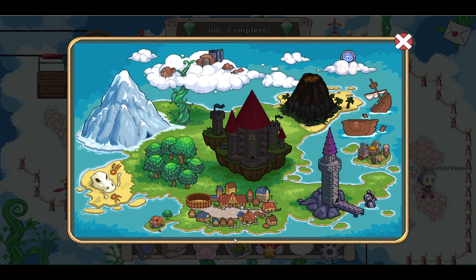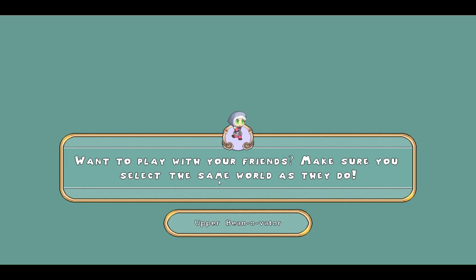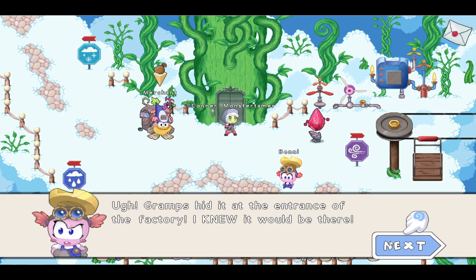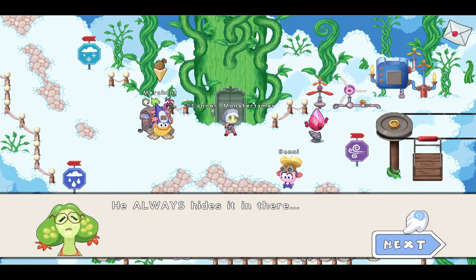Let's head back — I agree, Newt. Let's take the shortcut here. Thank you, Benny. We got gold — 200 gold coins. That Gramps, man — he always hides it in there, jeez.